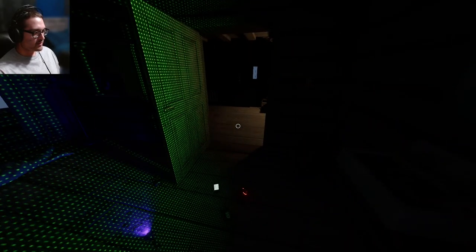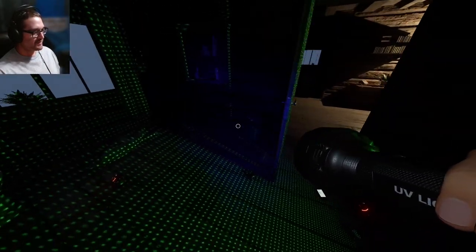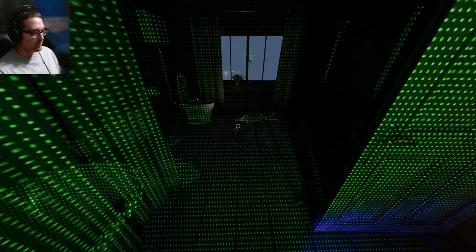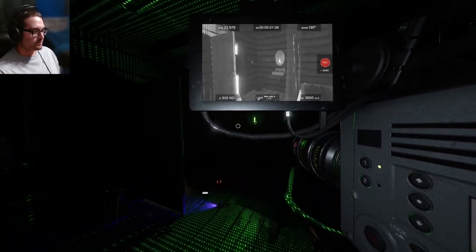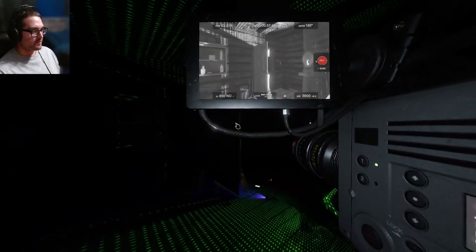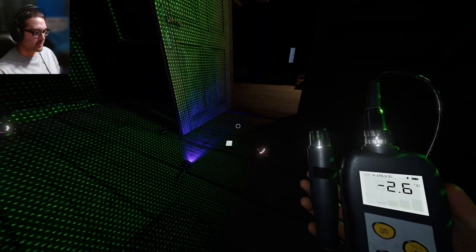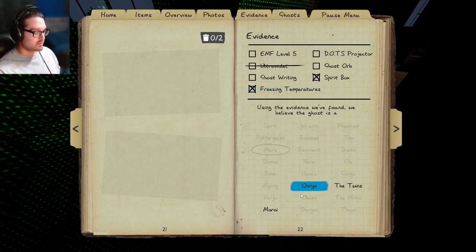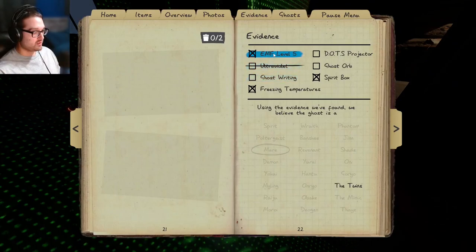We got one evidence — spirit box! I'm going to officially turn that off. No EMF5, no DOTS — what is happening with this one? I gotta keep looking for something here. Oh — whoa whoa whoa! Those tier 3 motion sensors won't detect me — they are just amazing. Unless it's me just walking through them. Maybe it's down to freezing. It is down to freezing, so Twins, Anrio, or Moroi.